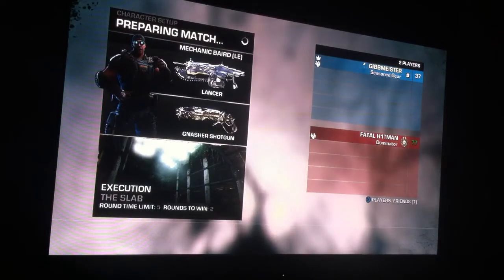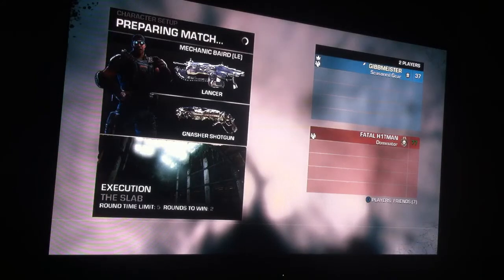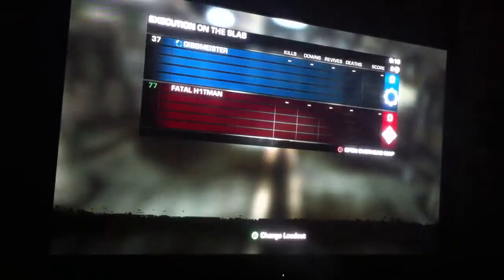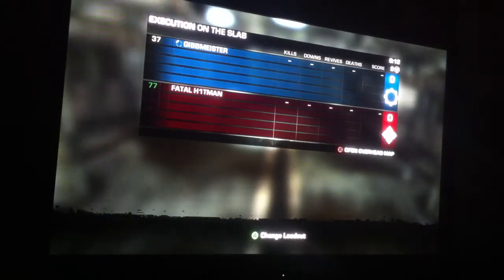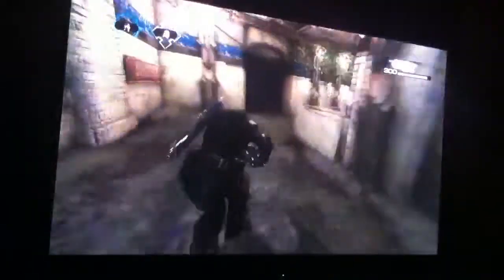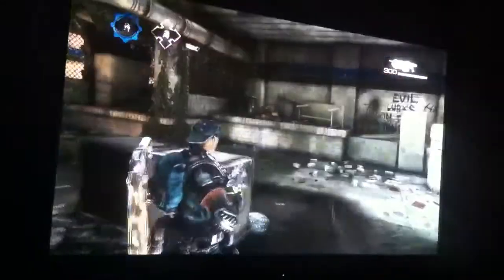One of the hardest Easter eggs here. My partner, who's on the other scene, is just going to join me. We're not going to kill each other because we just want to show you out there what it's about. What you've got to do — I'm just going to meet up with my friend in the middle of the map. He's here. See where it says 'evil' here — what you've got to do is look for X's on the wall. My partner knows where these X's are, so we're just going to go to the X's now.